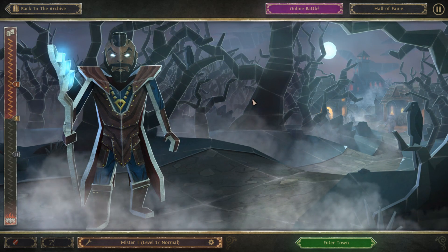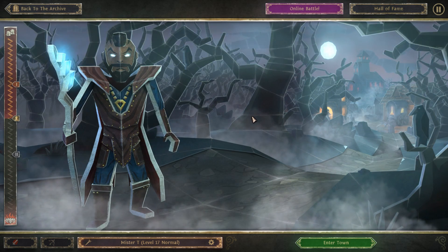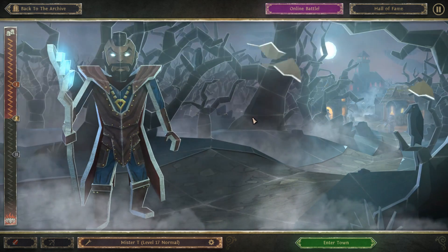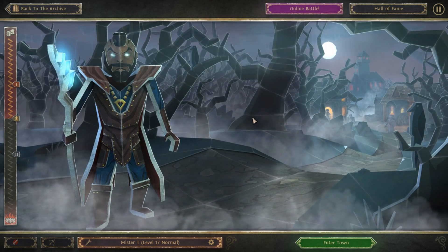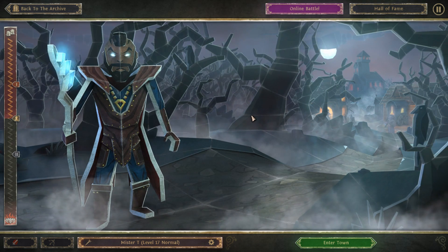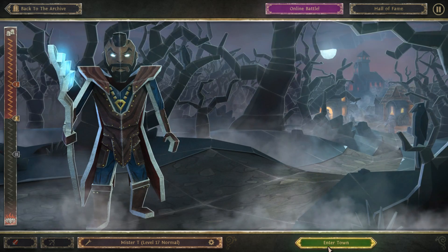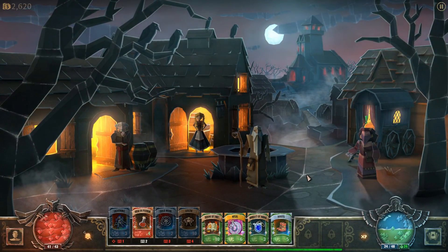They have sort of a versus mode — two people playing on the same map, but they can't interact directly with each other. They just kill monsters, and certain monsters affected by some type of aura you can kill and send to the other guy's side. Some kind of weird shenanigans and tomfoolery that we won't concern ourselves with, but it's there for those interested.